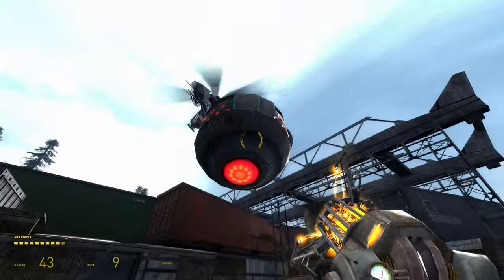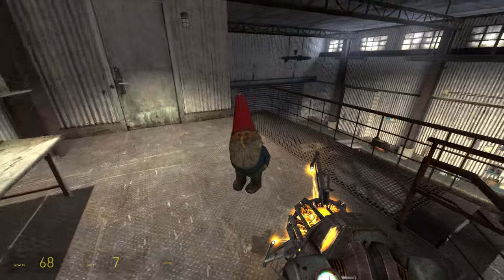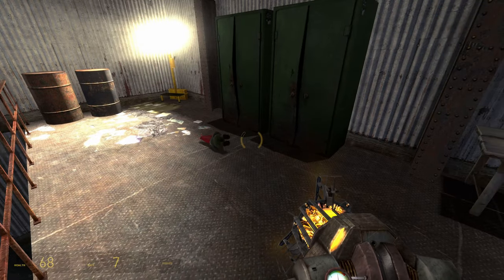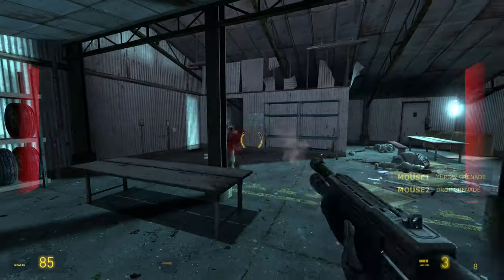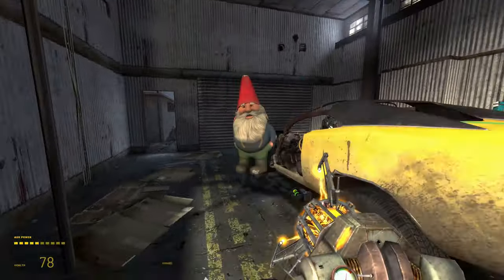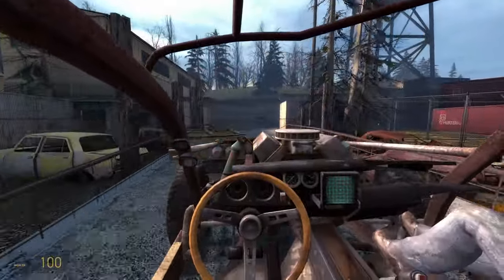When it's time to fight the hunter chopper, just toss the gnome under an awning and fight it normally. Then after it's destroyed, pick him back up and go to the garage where we'll leave the gnome for a little while. In the garage, don't leave the gnome in the main area on the ground level as the gnome can disappear when they fix your car and it teleports in. So just come up to the upstairs part and leave him somewhere up there. You'll then go outside to take out the combine, return to the garage for your newly improved car, and pick the gnome back up.